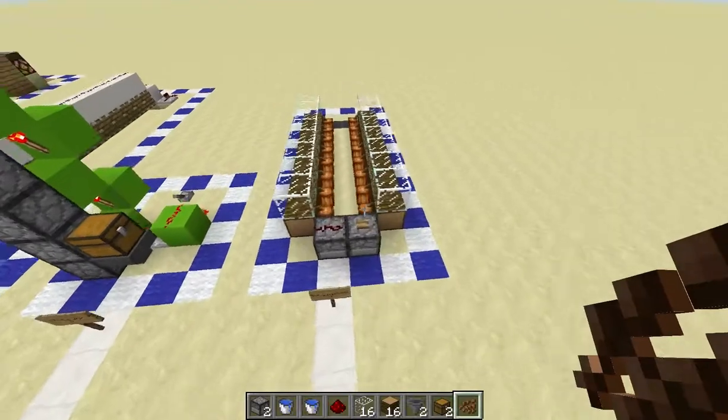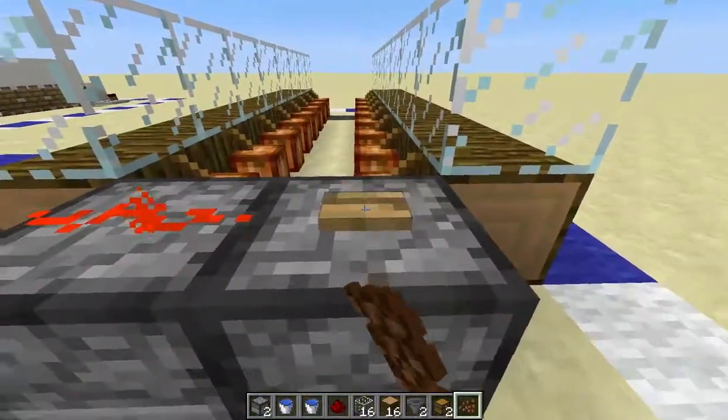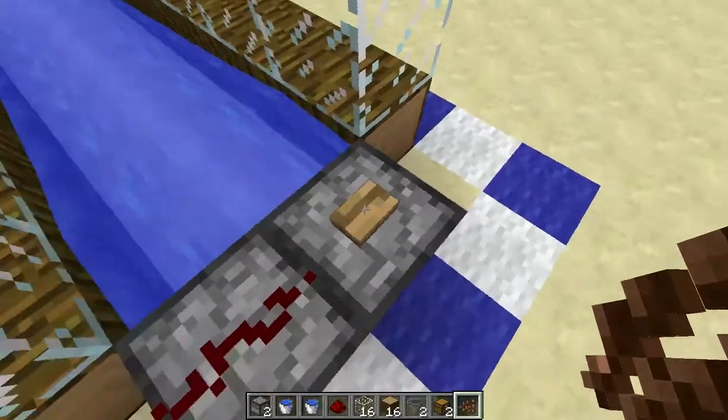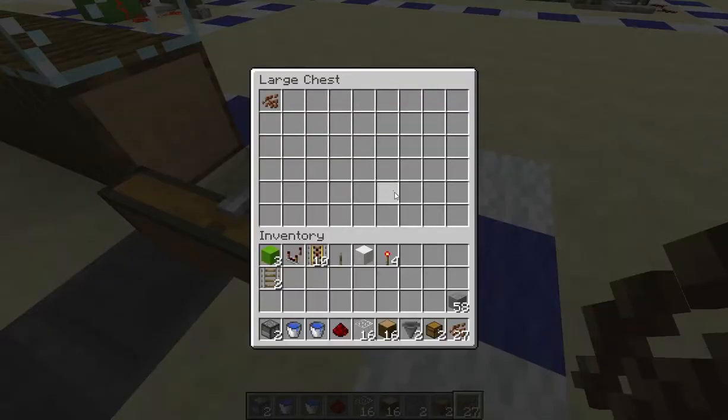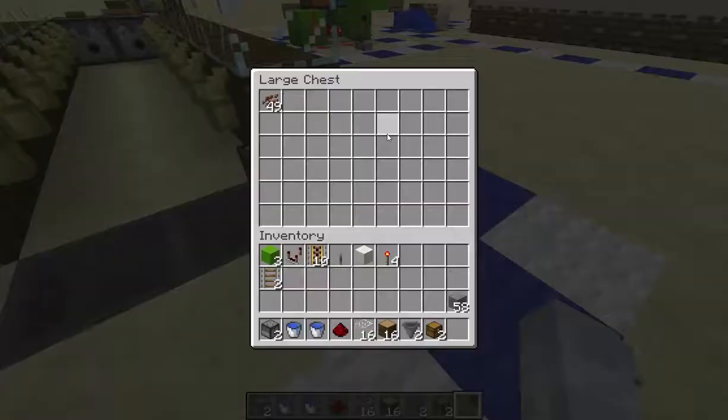Congratulations, you're done! When your cocoa beans are fully mature, all you have to do is press this button and they will be washed into the hoppers. Once they've been washed into the hoppers, turn off the water and go collect your cocoa beans, which you can then use to grow more cocoa beans. Ta-da! We have now gone from 18 cocoa beans to 49 cocoa beans in one use.